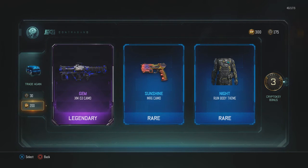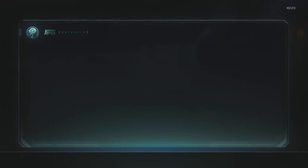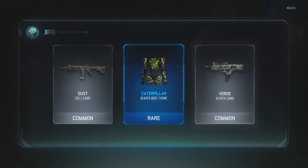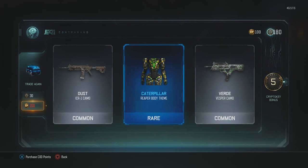I already have the Launcher's Gold but it doesn't mean I can't go back and use it. Oh come on. Oh, I saw the Argus in the middle — most of the time if you see an Argus in the middle of an Epic, that means you're not getting an Epic unless it's actually the Argus. And that is actually our last COD point. I think we got at least three Epics. And we got the Caterpillar theme for Body, Dust, and A-Verde.